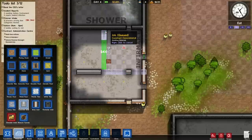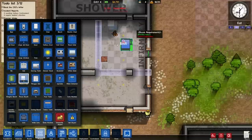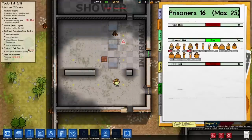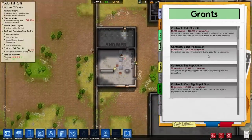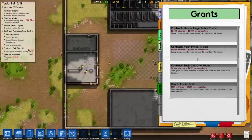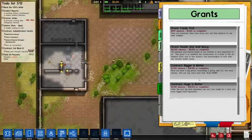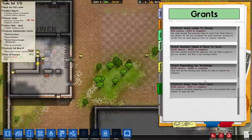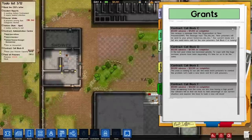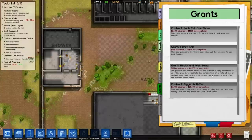I don't know what this room is going to be yet. We'll have three for now, and I think there is a grant. Oh, I can get money from that.